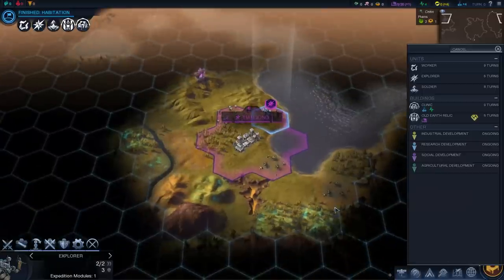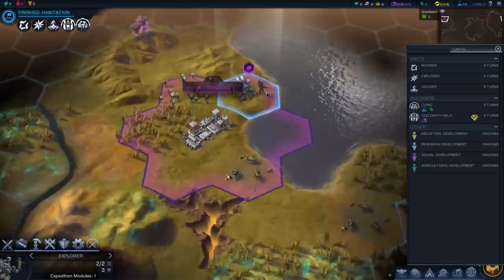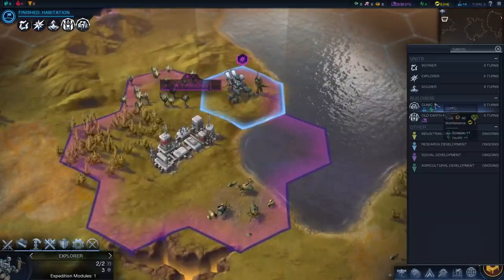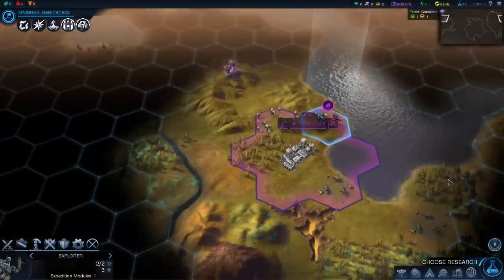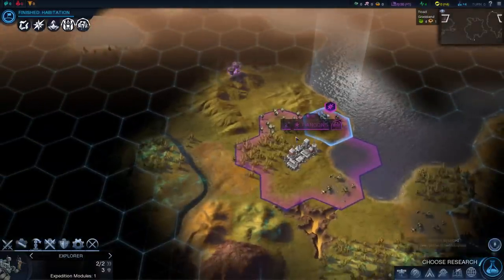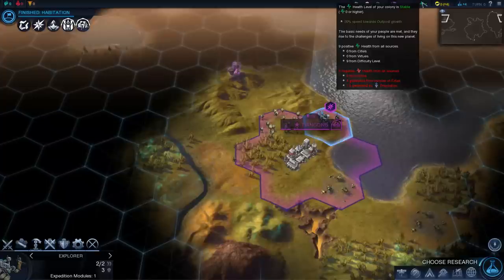Getting back to the game, let's set our production. We already have an explorer unit, so that's good. I think I'll get our people to build a clinic first, because I want to do some research right away. That'll also bump up health of our people, which will make them grow slightly faster.